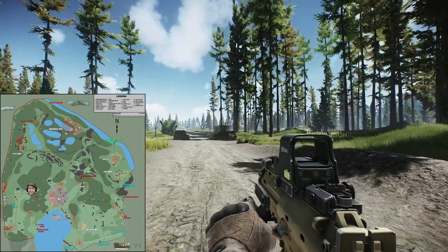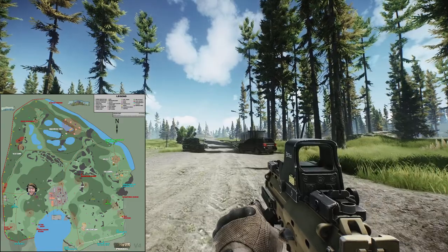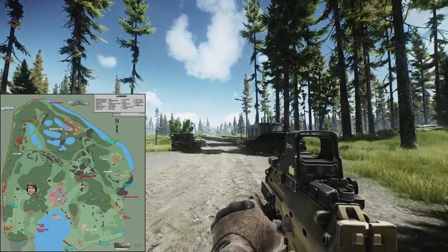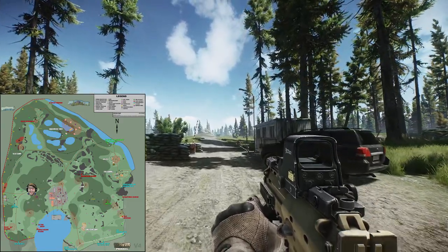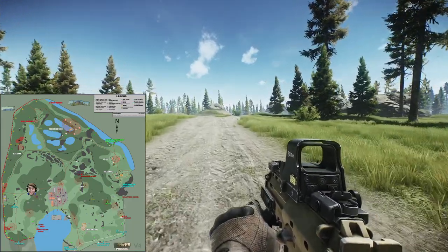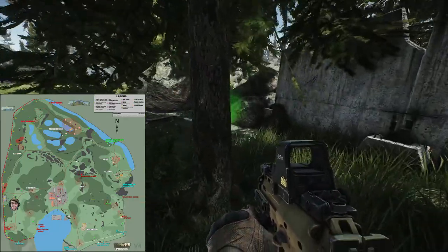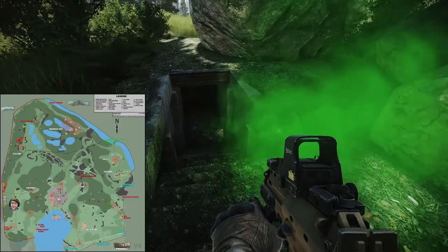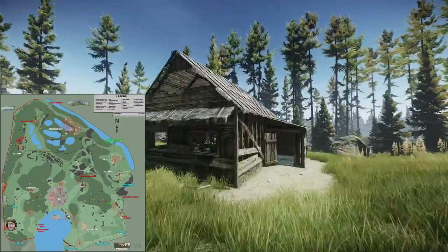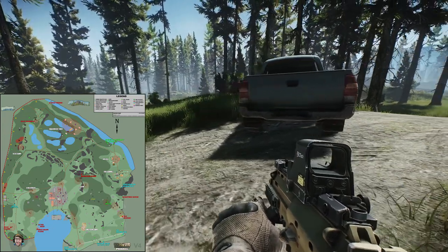Then we've got Checkpoint. This road checkpoint lies about halfway between the western side of the sawmill and the western edge of the entire map. Following the road west and south away from the sawmill will lead you directly to three additional extraction points: the ZB-014 bunker, scav house, and a little pickup truck which marks the outskirts extraction point.